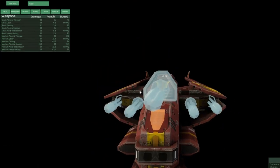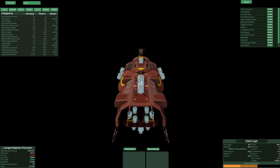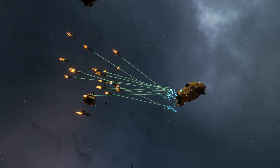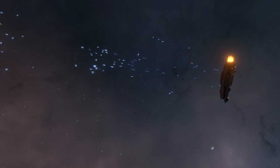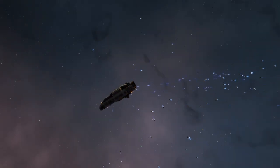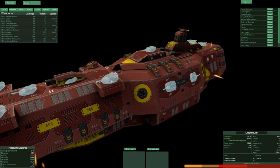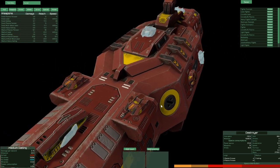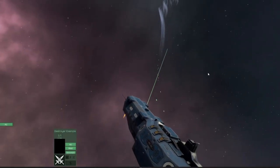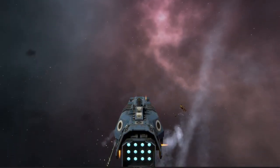Weapon mounts can be fixed, slightly pivoting or gimbal type, and lastly turret type. Fixed mounts are the cheapest and require the least power, but the main drawback is that the entire ship has to maneuver to line up a shot. This means a huge weapon on a fixed mount on a big and slow ship will be close to useless against smaller and more agile ships. For a big ship to fight off a squadron of smaller ships it needs smaller weapons mounted on turrets, since those will have the required cones of fire to target small moving ships. Those turrets will also act as point defense systems against incoming missiles and torpedoes. Unfortunately this demo didn't include missiles and torpedoes as they are being worked on, but we can see them in other gameplay footage.